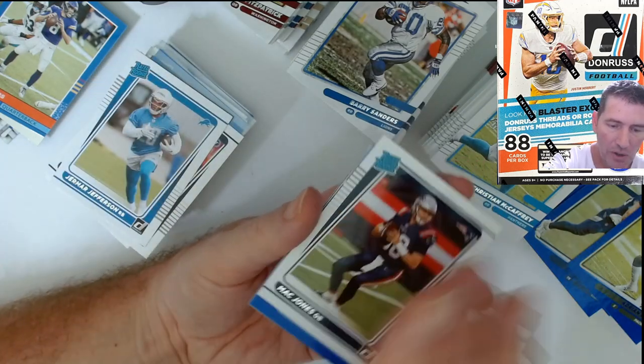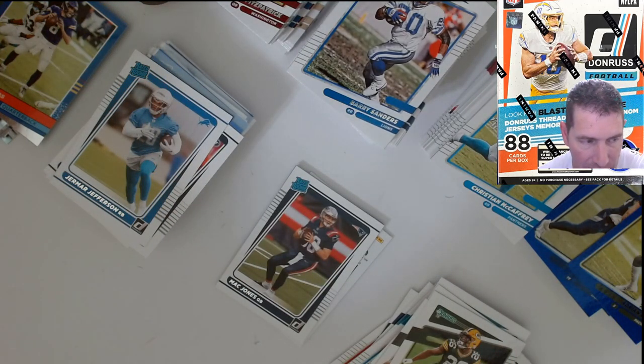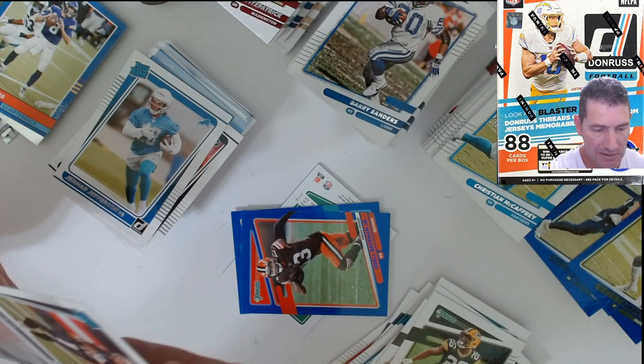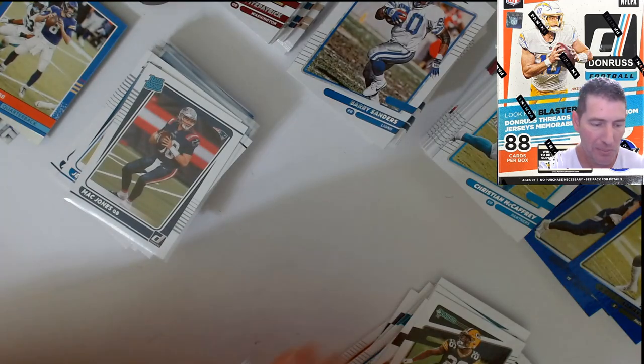Jefferson — there we go! Mac Jones. Alright, next to last pack. We got a Justin Jefferson blue and a Mac Jones base. Alright, last two packs coming up in a little bit.